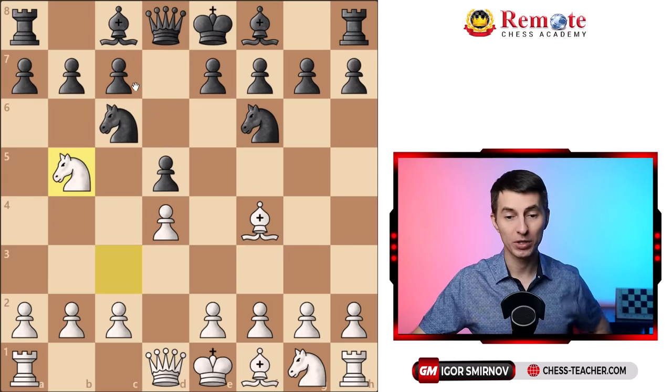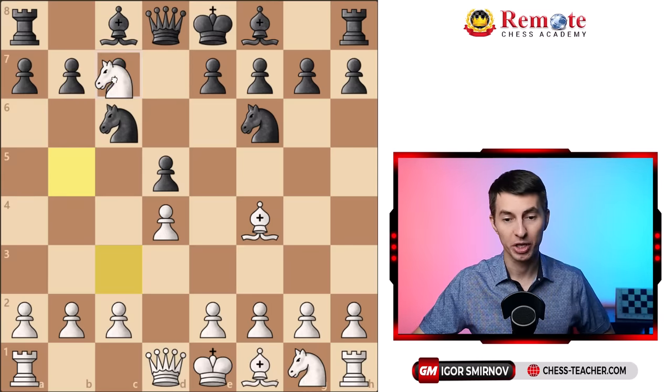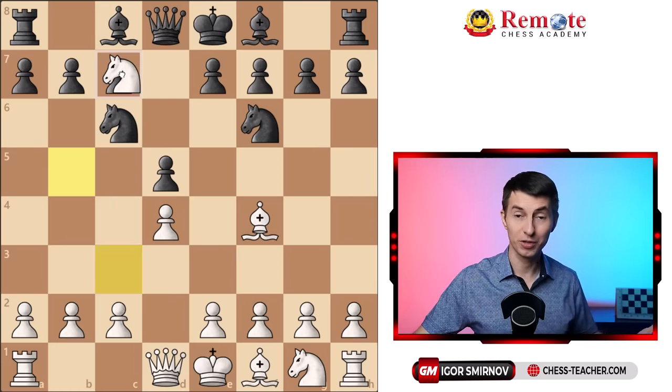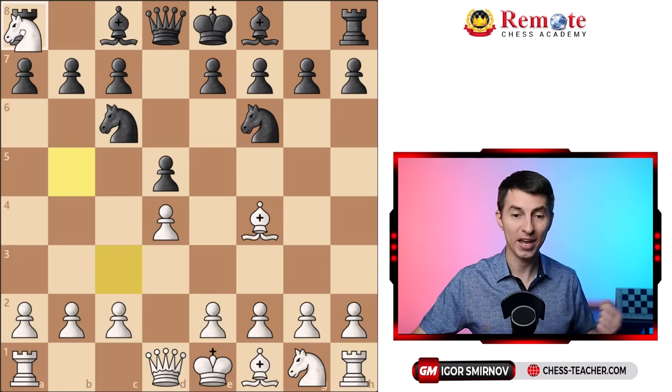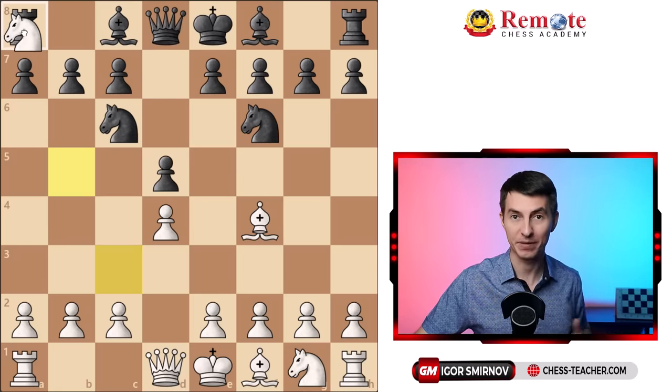On the next move you are going to capture this pawn with your knight, which will fork the king as well as the rook. Thus not only do you force his king to move — which is already bad as the king will be exposed — but you also grab a pawn and a rook along the way, which is a complete devastation.